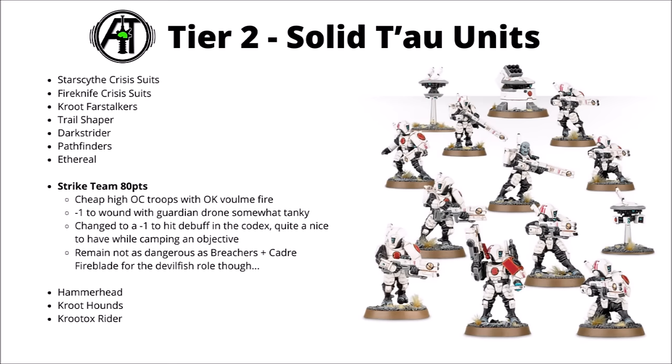For the standard-issue Fire Warriors, we've got the Strike Team at 80 points — cheap 4-plus save infantry with spammed Pulse fire at Strength 5, fairly high OC troops, and with a longer-range weapon maybe more suited to holding down home-field objectives. They're minus 1 to wound with the Guardian Drone, making them somewhat more tanky than you might expect against ranged fire. They got a pretty interesting boost in the Codex: one unit hit by them gets minus 1 to hit in the following turn. That's genuinely quite a nice debuff to have on a relatively safe squad — sometimes it could be a really big deal if it's a big damage dealer that might have threatened multiple of your units. The dream would be to put that on something like an Imperial Knight that you couldn't quite manage to take down.